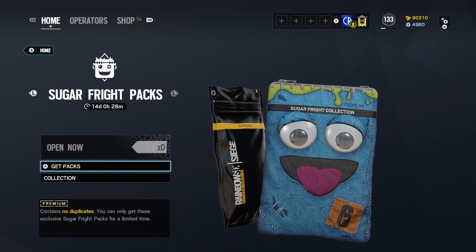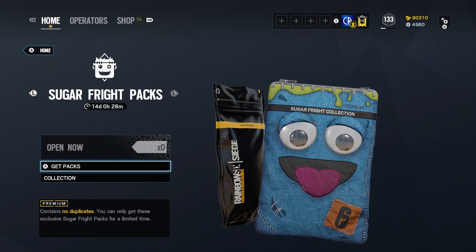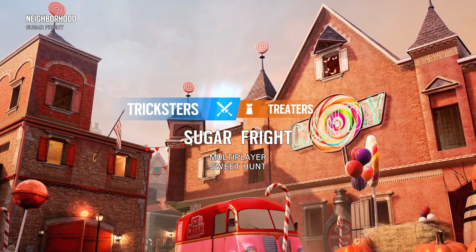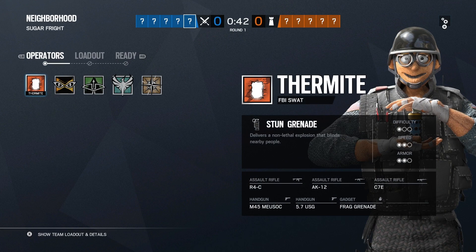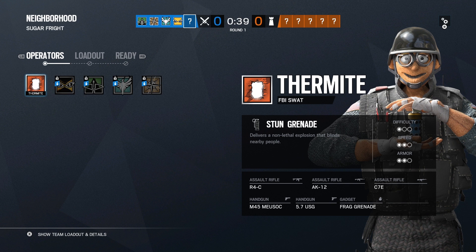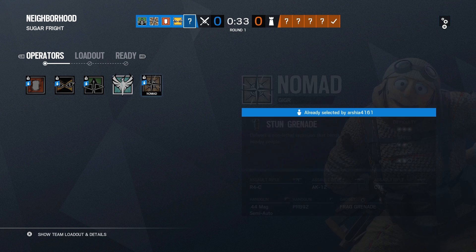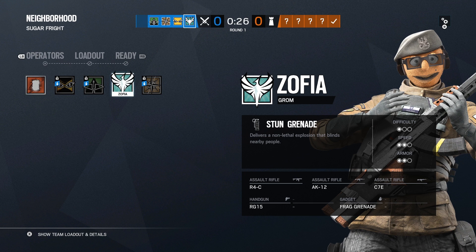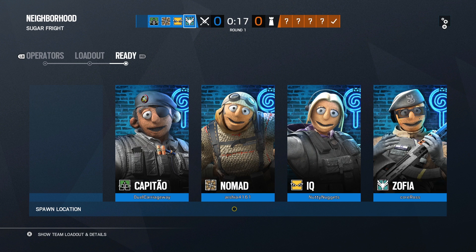That's the Sugar Freight collection - we get one for free and we'll probably get at least maybe two challenges that'll give us some more free packs. I'm not sure what this is gonna be like because this is the first time we've ever had respawns in Siege. I'm also playing this on PC with a controller, so this is definitely not my normal game mode. Looks like we're going with Thermite - we've got IQ. These cosmetics are kind of weird because they look kind of normal, but obviously they're made of felt. It's very close to normal and then the head is nowhere near normal.